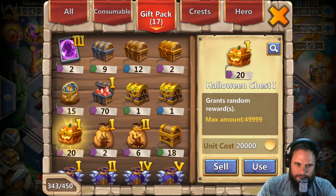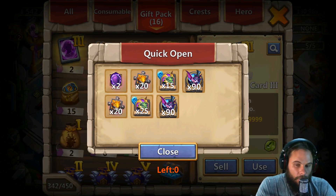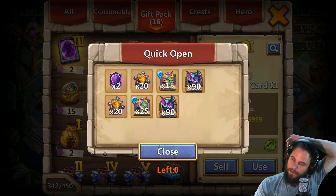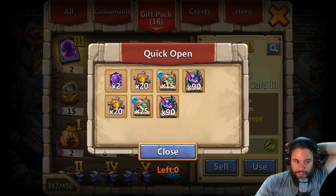Slient Cover is in this chest. Let's see how many Slient Covers we're gonna get — 2. Wow, we only got 2 out of that. And a couple of soul stones — 40 soul stones. That's a weird way to scratch your head, but I do know that.